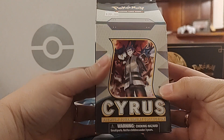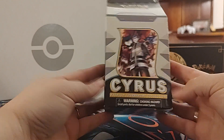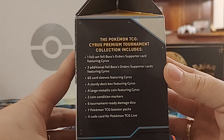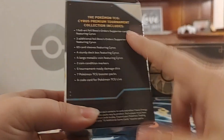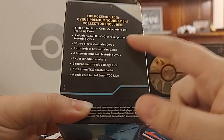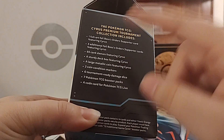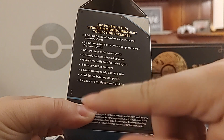Hey everybody, I am back with a new product. Here is the Cyrus Milk Carton, or the Premium Tournament Collection, as it's properly called. We have a full art Boss's Orders - that's the main reason I picked up this one instead of the Clara - and then three additional foil Boss's Orders. We got card sleeves, deck box, a coin, condition markers, dice, and seven booster packs.